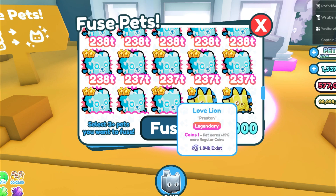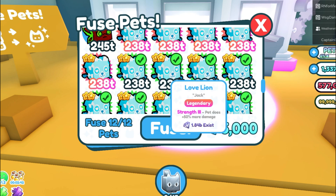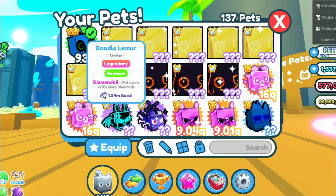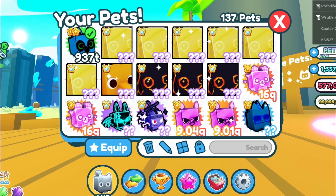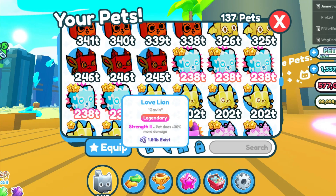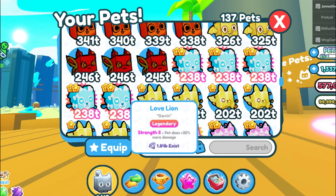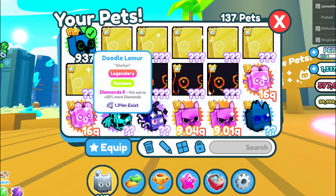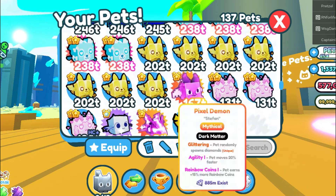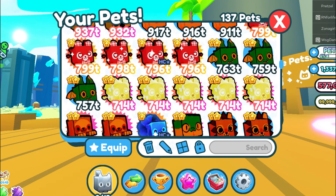The next fusing method — we're going to fuse 12 Lions. When you do this, you should get a Rainbow Doodle Lemur. And yeah, it looks like we just got a Rainbow Doodle Lemur. The Doodle Lemur Rainbow is a great pet — 937 trillion level. The Lions are only basically 238 trillion level, so 238 trillion level for a Love Lion versus 937 trillion level for a Doodle Lemur Rainbow. If you have lots of these Love Lions, you definitely want to fuse them all together to get some of these other pets.